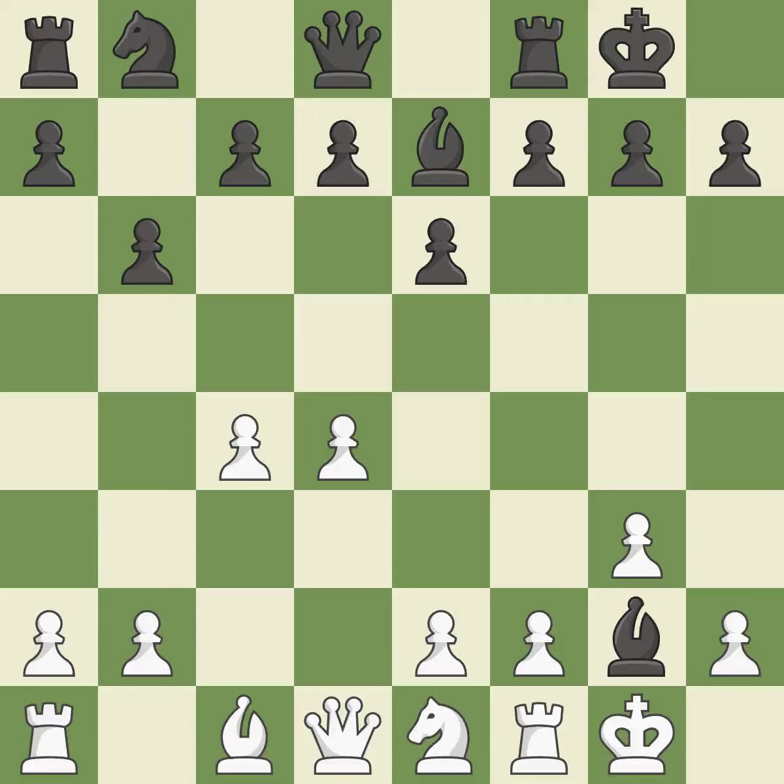Bxg2 captures the light-squared bishop and attacks the rook on f1. It is the last book move.